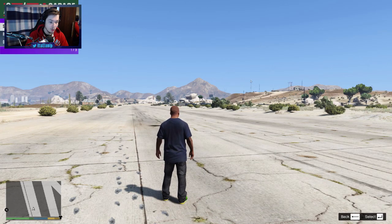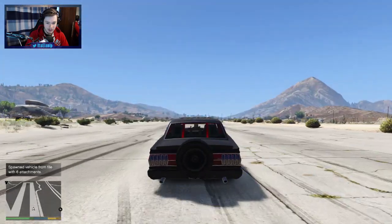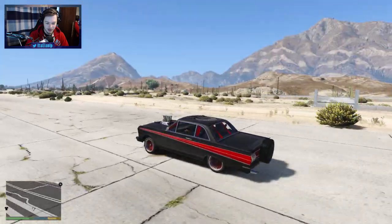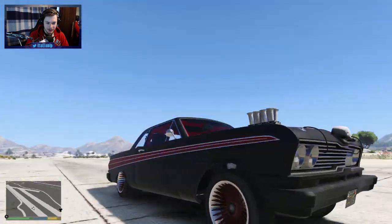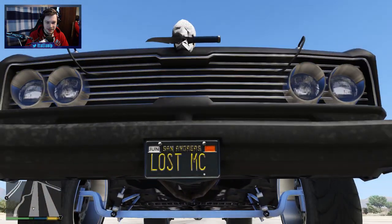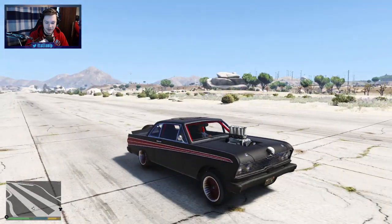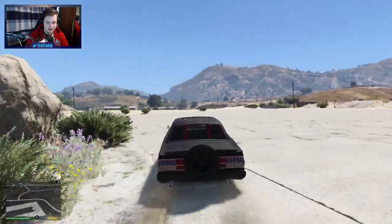All right, first vehicle — it's called the Lost MC Oil Cage. This thing looks beast, this looks really really good. Look at this beast — it's got a knife in it, look at that, that's pretty cool. It's got a skull with a knife in it, looks pretty beast. This is a good car, this is a nice Lost MC car.